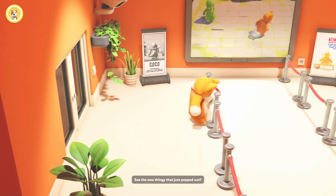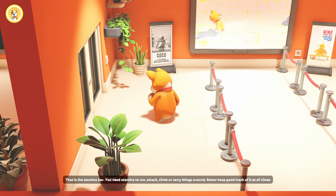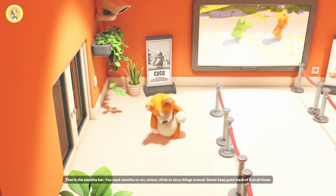You see that wee thingy that just popped out? That is the stamina bar. You need stamina to run, attack, climb or carry things around. Better keep good track of it at all times.